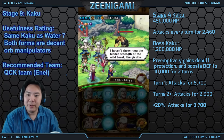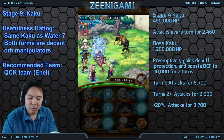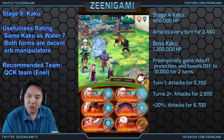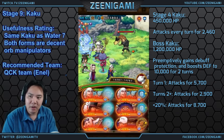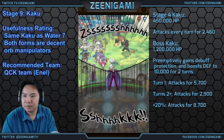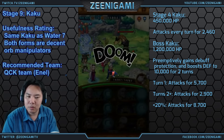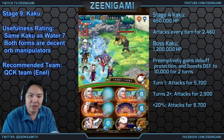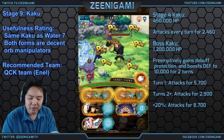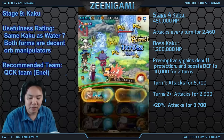Boss Kaku has 1.2 million health. He will preemptively put up debuff protection and boost his defense to 10k for 2 turns each. He will attack first for 5k and then 2.9k every turn after that, and 8.7k when below 20% health. What I'm going to do is use Hina to lock everything, use Kaku, just attack this turn, and then use an NL next turn. Don't want to use NL turn 1 because then we'll take a big hit from him. It's always fun to save your orbs for 2 turns in a row.